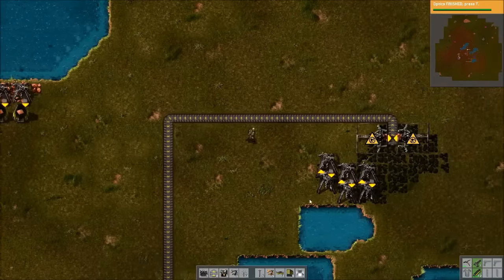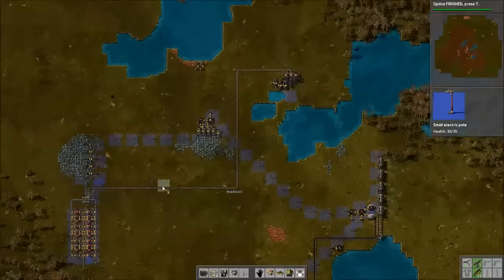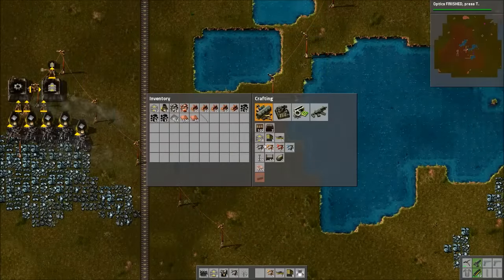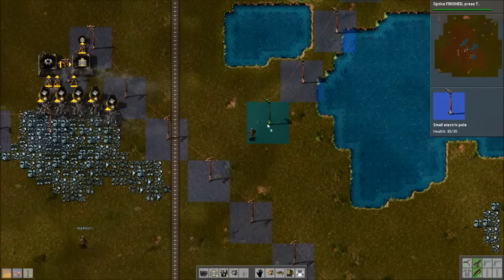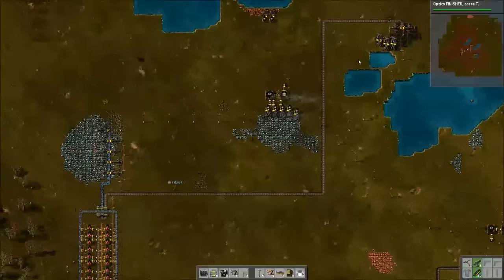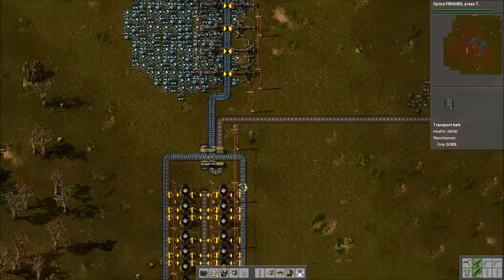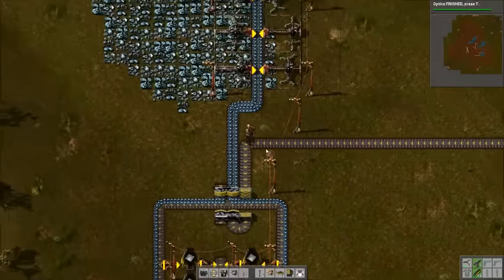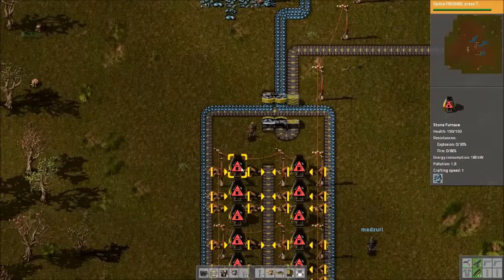So I guess we could go over some simple ratios here. Do you happen to know how many coal miners we might need to supply this smelting setup without going way overkill? It's pretty close to one to two — not exactly, but close enough. One miner will feed two stone furnaces. That is definitely a good ratio to keep in mind. Now once you get your steel furnaces, which are the next level up, I believe it is pretty much one to one — maybe not exactly — because the steel furnaces smelt twice as fast as stone.